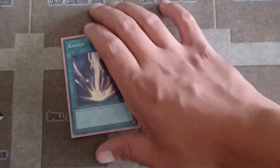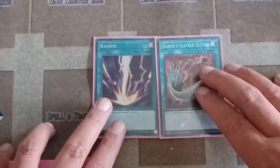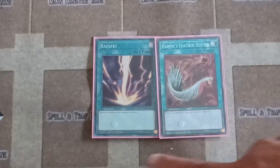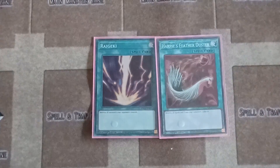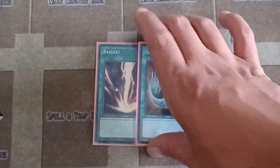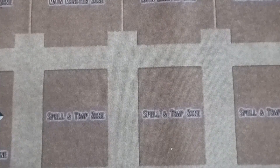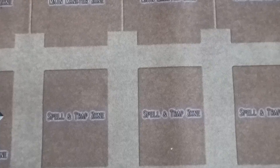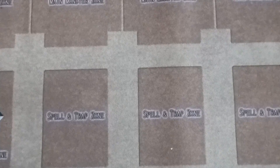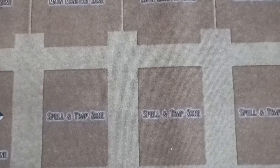Then you've got Raigeki and Harpie's Feather Duster — your destruction spell cards. Raigeki destroys all monsters; Harpie's Feather Duster destroys all spells and traps. I don't use Dark Hole because that destroys your own monsters too — you don't want to destroy your own Gladiators. That's why I don't use Dark Hole.